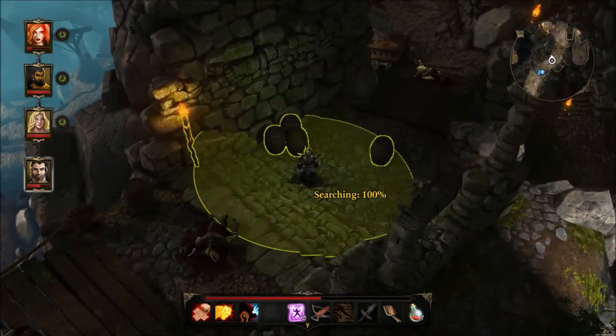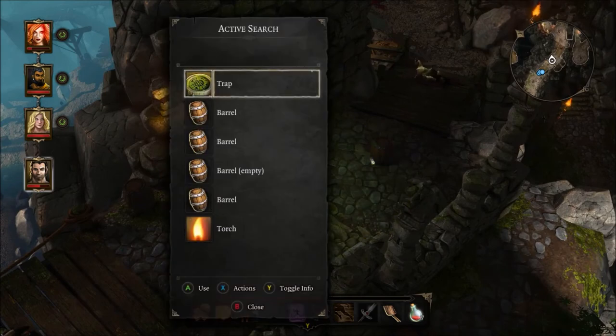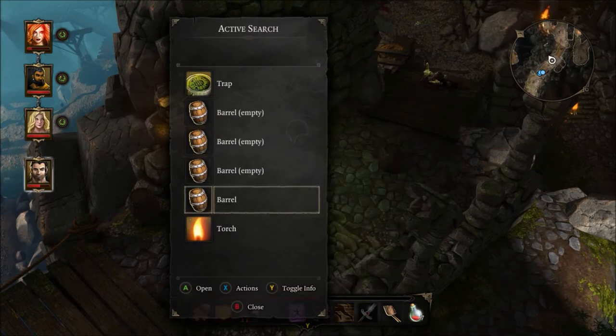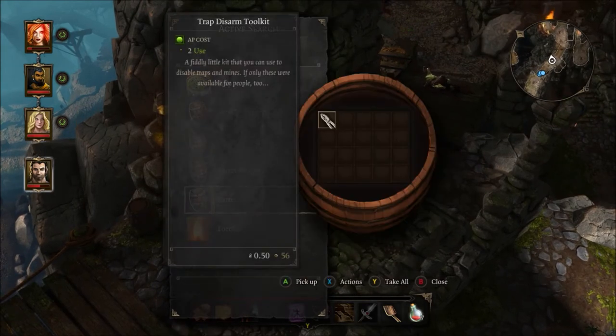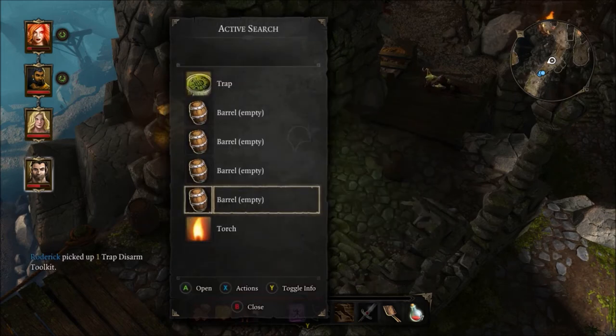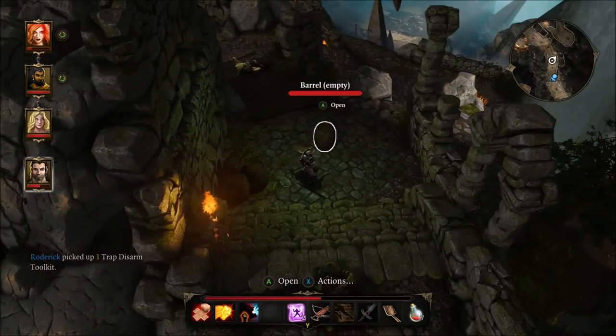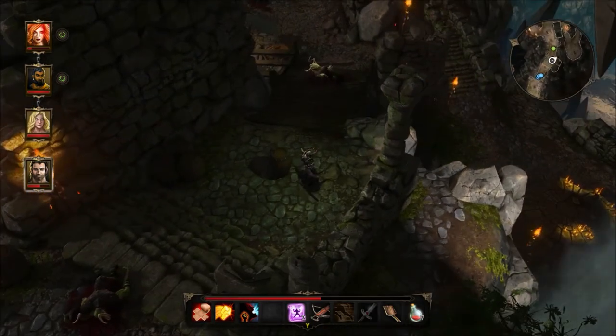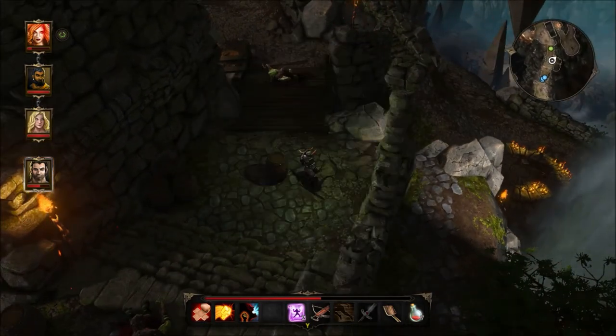Several other barrels here. Search these — nothing, nothing. A trap disarm toolkit — let's take it. I guess we'll call everybody back. What do we got up here?